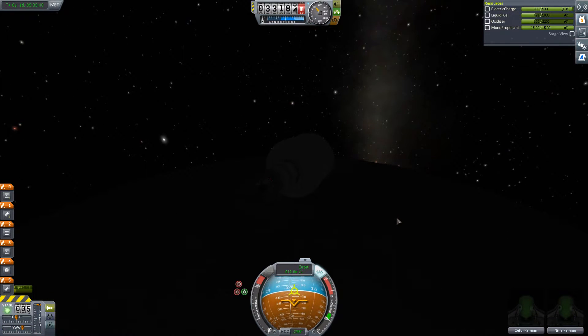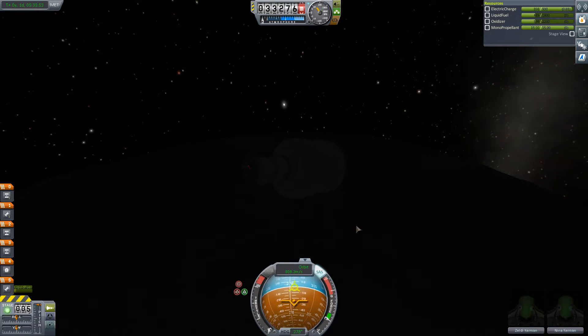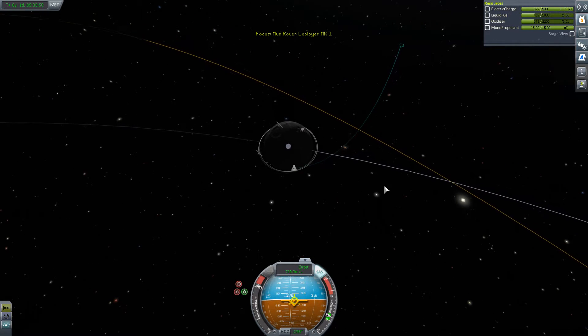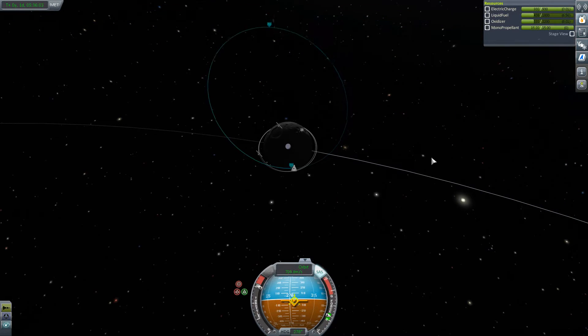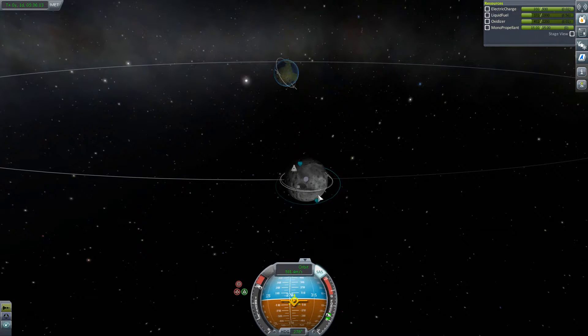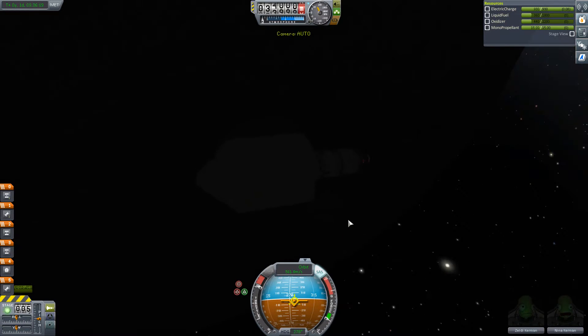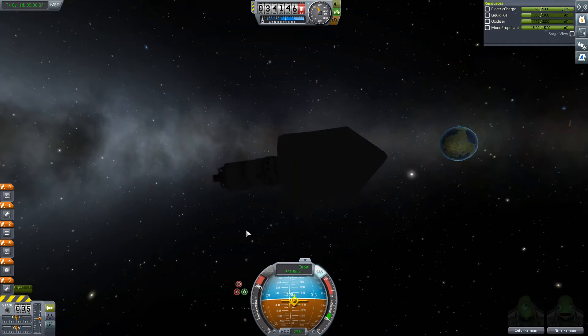We're on the dark side at the minute - we don't really want to land or do anything on the dark side. Let's slow this craft down. Because we're doing our moon capture burn on the opposite side of the moon, we can actually just keep going... we're out of fuel. That's it - we're now completely out of fuel. We're going to have to blow the fairing open.